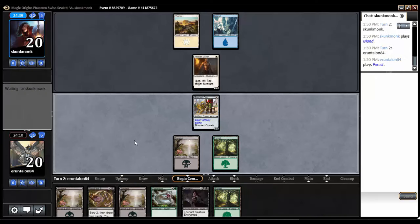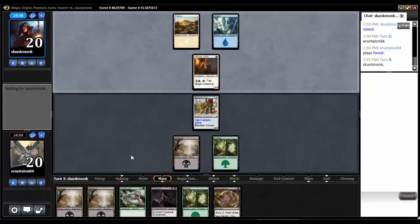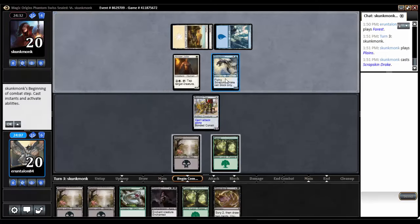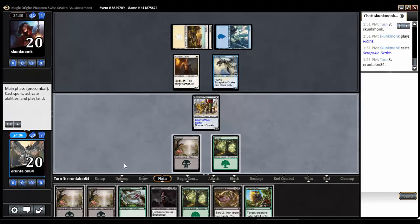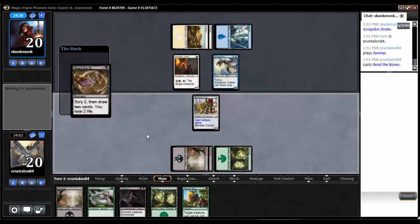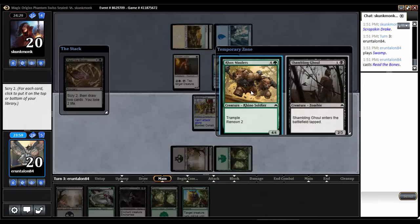Top deck of land — less than cool. Just as long as I don't Read the Bones into two lands, I'll be happy. Three drops: Scrapskin Drake. I'd like to have a blocker or something. Read the Bones — we see a Rocksmaulers, which absolutely can come down, so that's going to be on top.